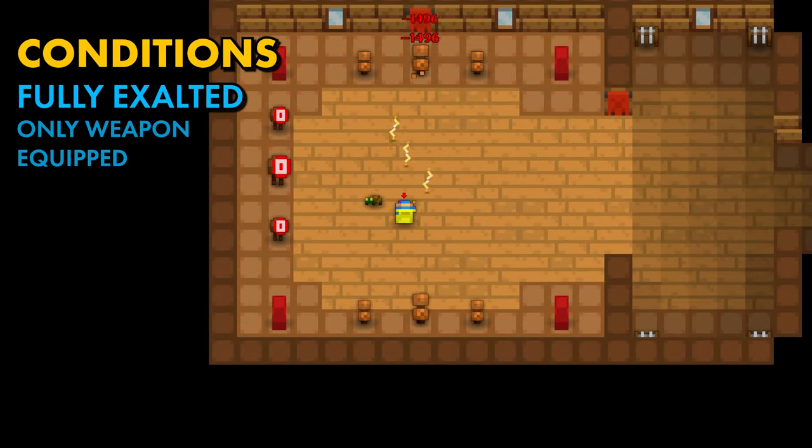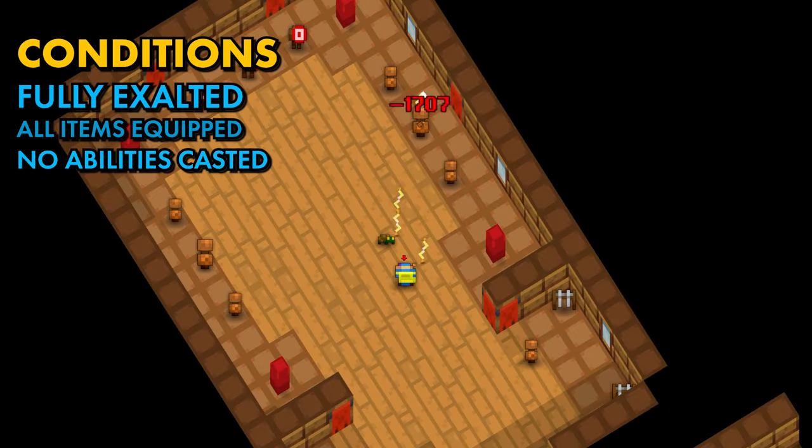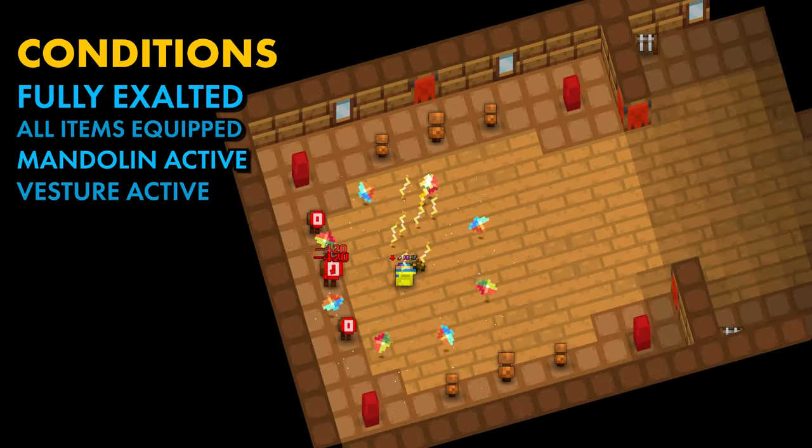Shooting without bonuses from my equipment, I am dealing 1,496 damage per shot. With my equipment on, I am doing 1,707 per shot. And with my Mandolin and Vesture activated, I am doing 2,684.